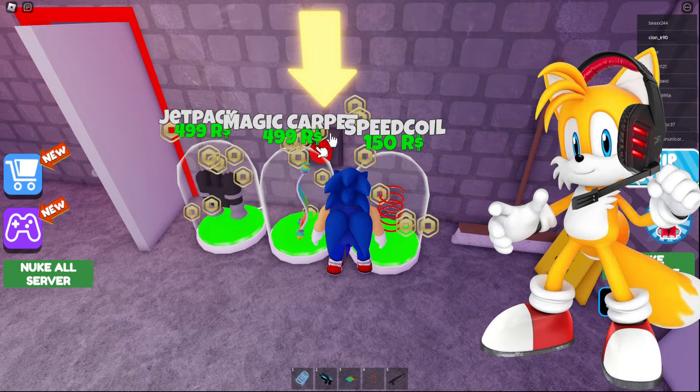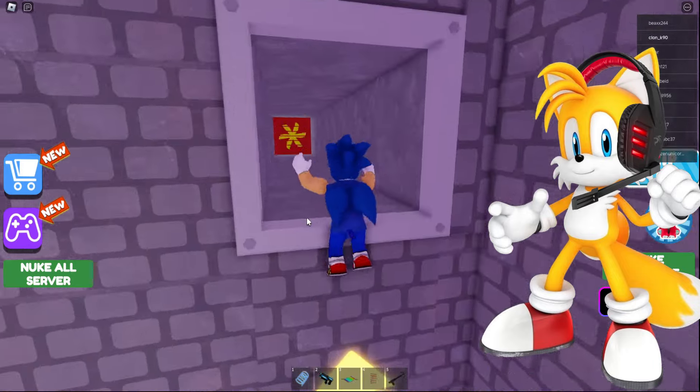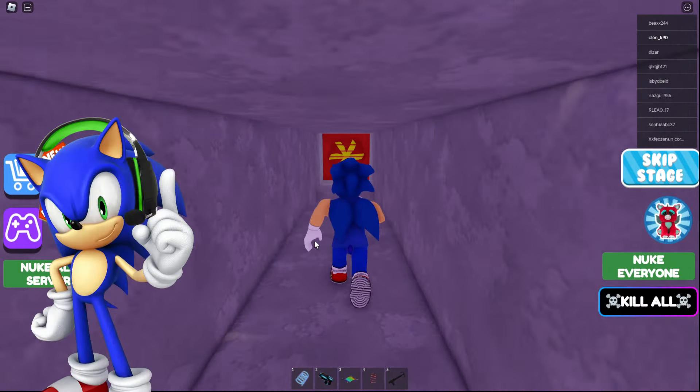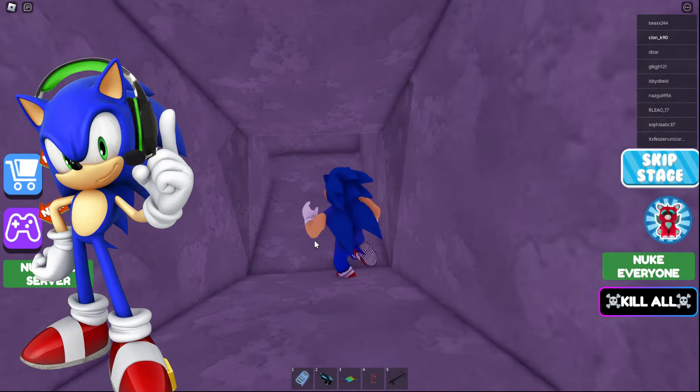For some reason, this ladder sometimes disappears, and if you don't know it's supposed to be there, you might think you have to climb up boxes, which is very difficult. Sonic, do you know where to go in this vent? There's really only one way — there's no other way — but it's made to look like there are several different ways.